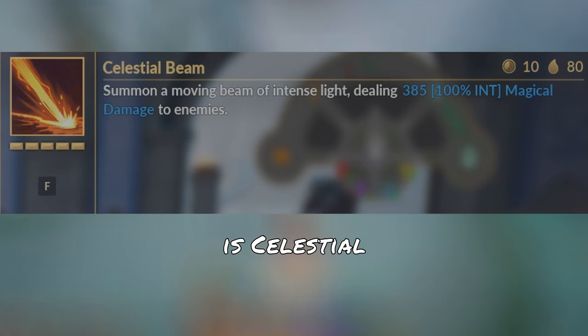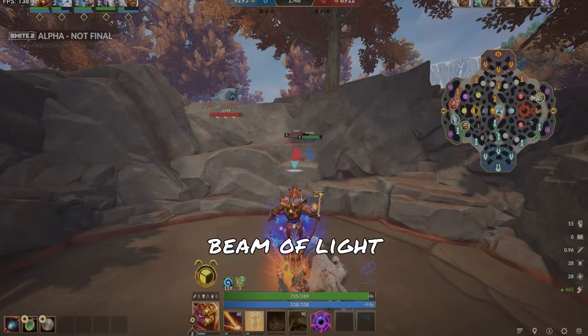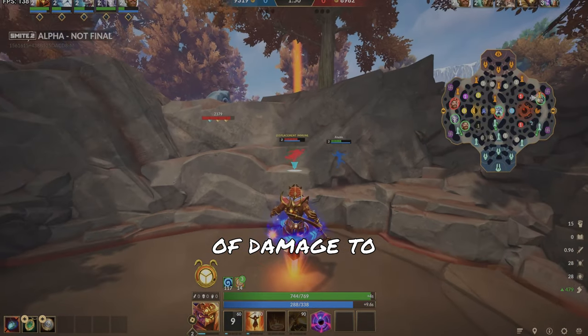Ra's first ability is Celestial Beam. Ra sends forth a beam of light, dealing a large amount of damage to enemy gods and minions.